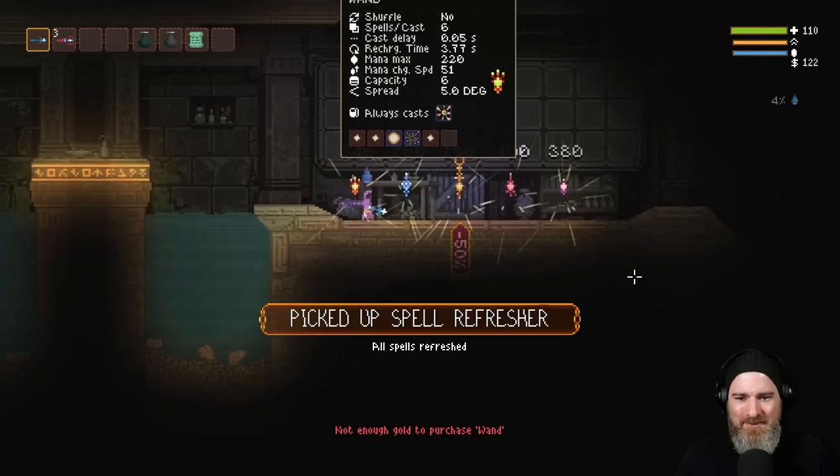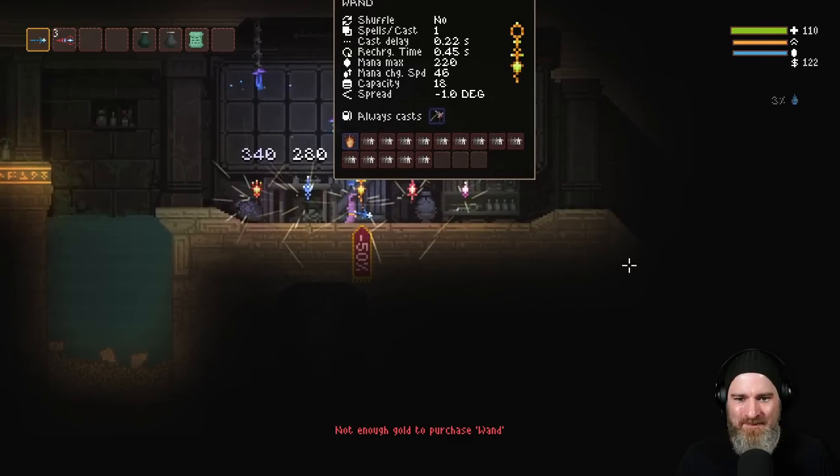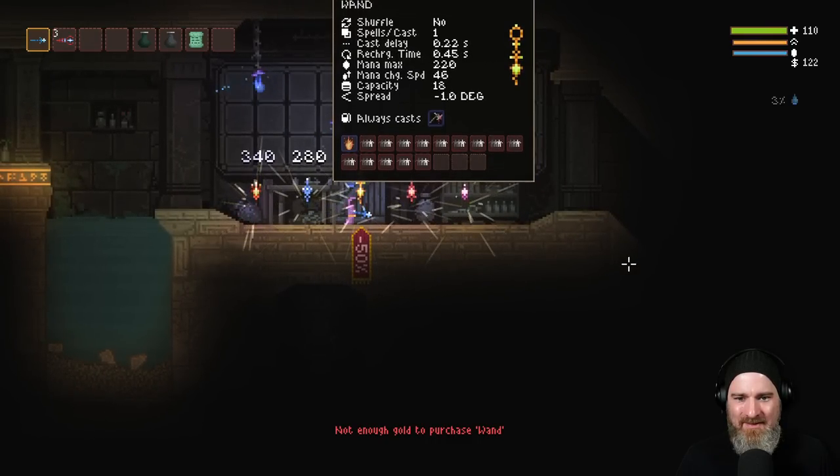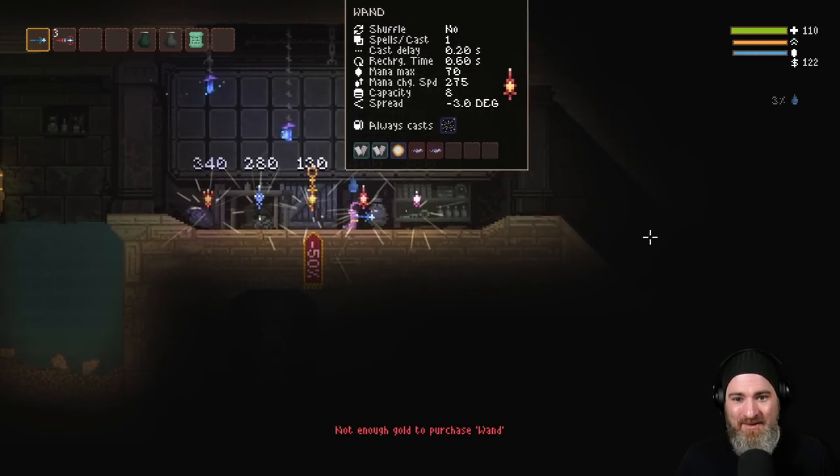Always cast Personal Fireball Thrower — as much as that sounds really fun, probably not the best thing right now. That's not a bad wand actually.